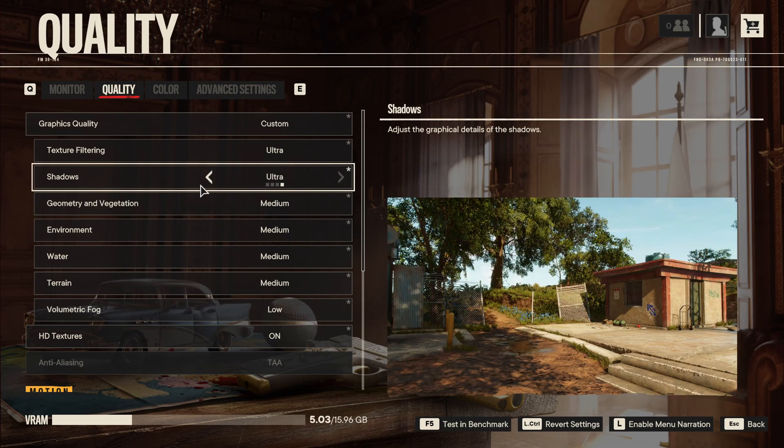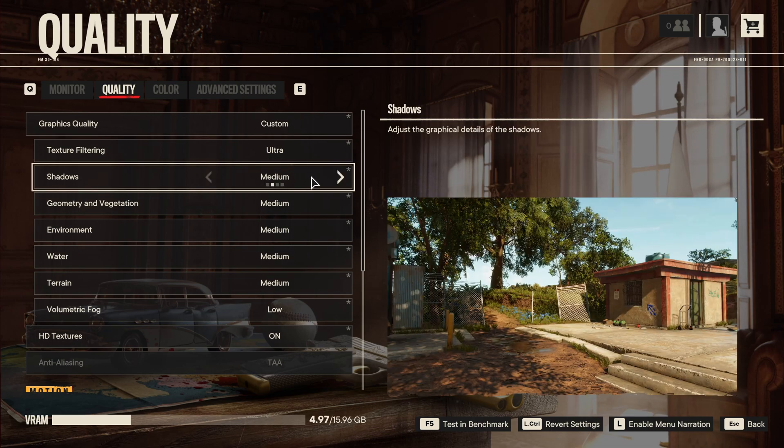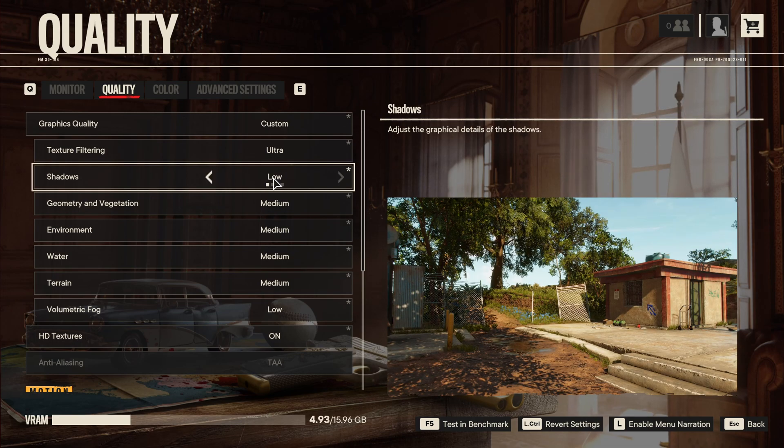For shadows, there's a nice improvement here. You can expect about 3% FPS gain for each bracket, so a nice 6% boost going from Ultra to Medium. But from Medium to Low I'm only getting 1% to 2% difference. The issue with Low is your game will look flat, so I really recommend Medium. Low is a last resort because everything will look flat in the game.